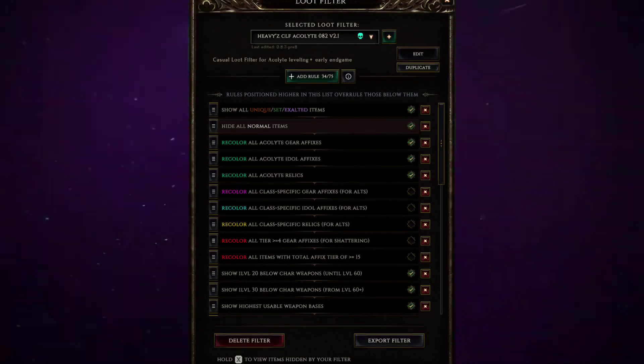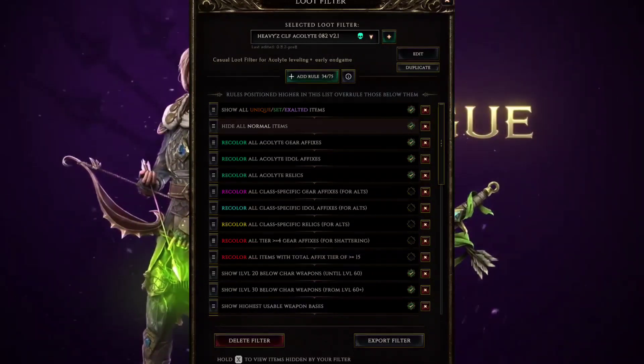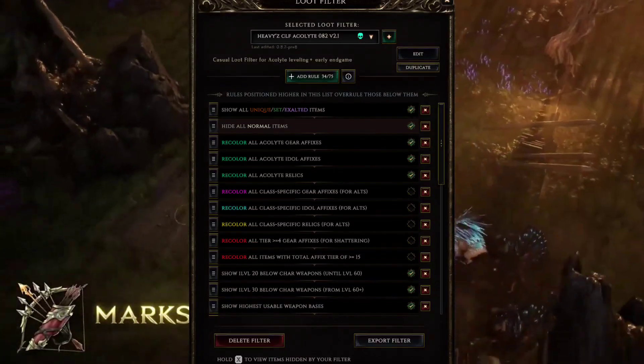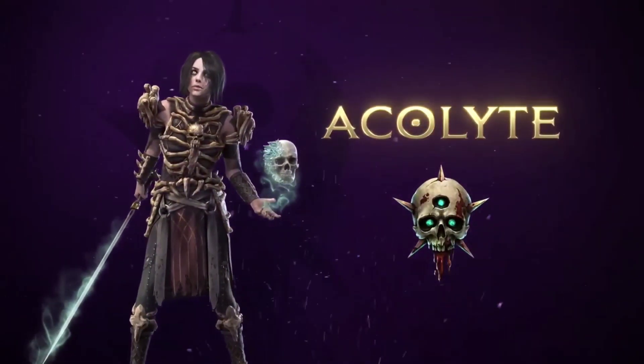Step 3: Loot filters matter. Your loot filter might be hiding items. If you've set it to ignore certain items, like those fancy unique ones, it could be causing the issue. Adjust your loot filter settings or temporarily turn it off.